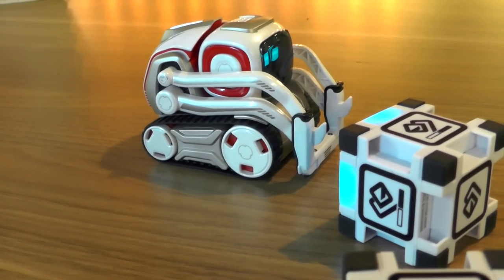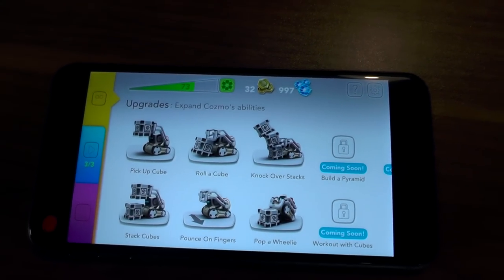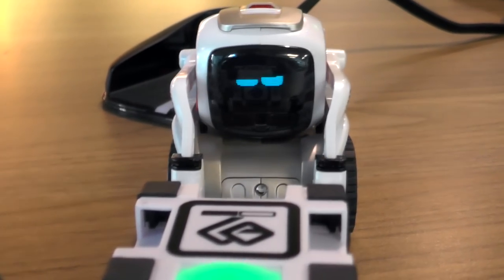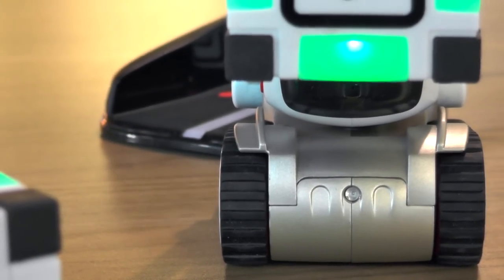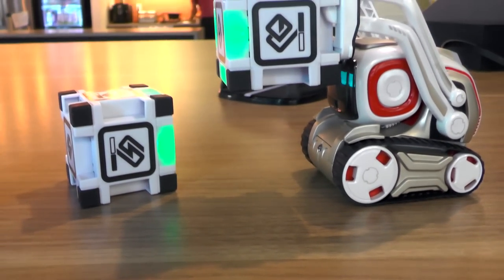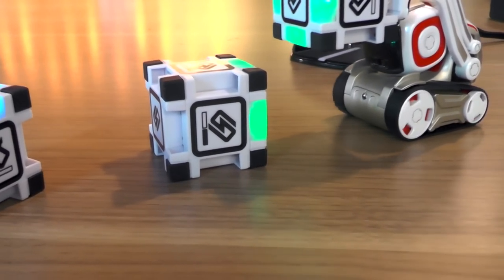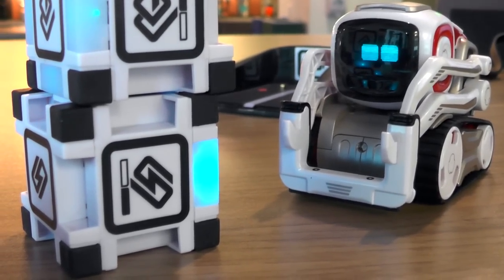He keeps an eye on the cubes, and if they're not the right way up with lights on top, he'll go and roll them over on his own. Now we've sparked him to stack the cubes. You can see his little camera just poking out from below as he lines himself up — the other cube's gone green, meaning that's his target. He works out where the cubes are oriented, gets himself lined up, approaches, and he's got those two cubes stacked — and he's excited and celebrating because he knows he got that right.